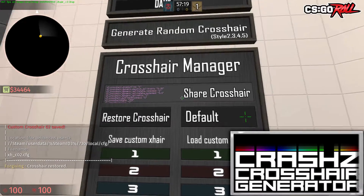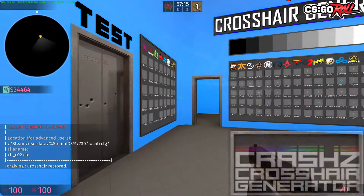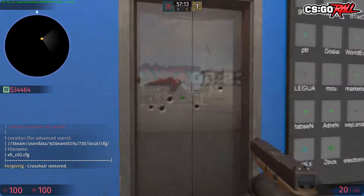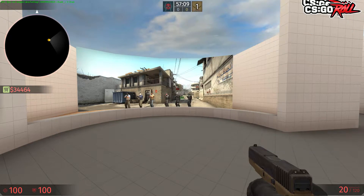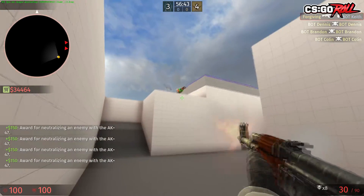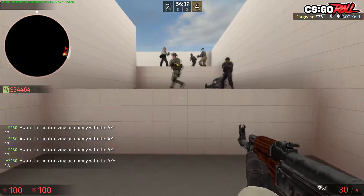Lastly, the most useful of all, Crash's Crosshair Generator. Customizing your crosshair will be amazingly fast and give you an abundance of choices from crosshairs from streamers, YouTubers, and professionals. It also has a built-in training area where you can practice with your new crosshair, and it even has a couple of easter eggs.